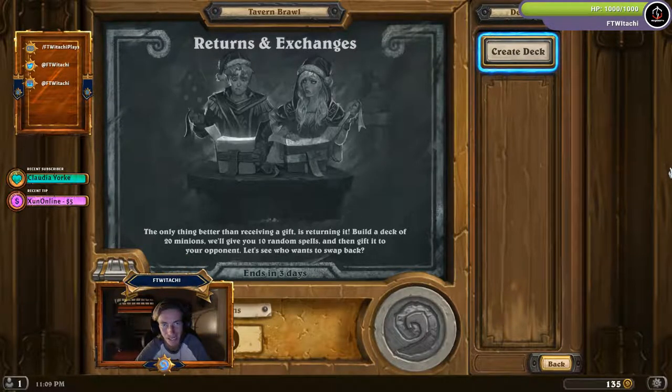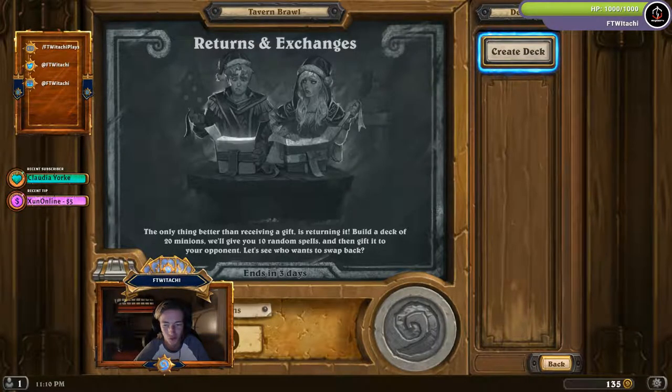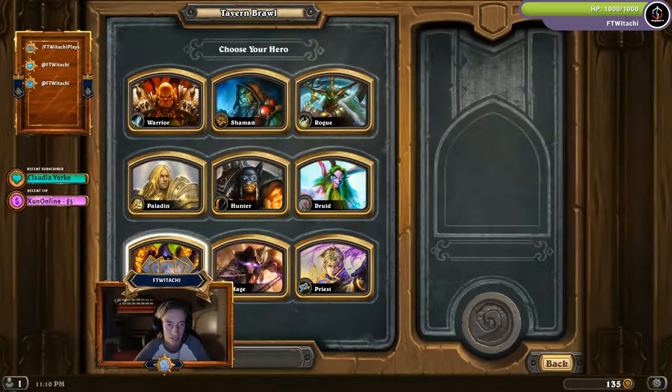Alright everybody, 'Returns and Exchanges' — the first week of the Winterveil event in Hearthstone. This is the first Tavern Brawl we get to experience. The only thing better than receiving a gift is returning it. Build a deck of 20 minions, the game gives you 10 random spells and then gifts it to your opponent. Win this card back for your first victory this week.